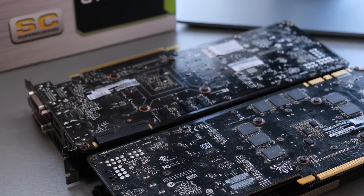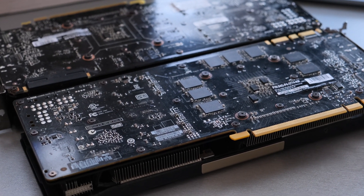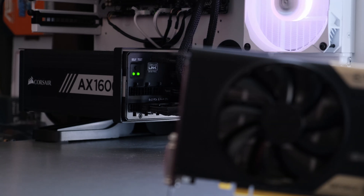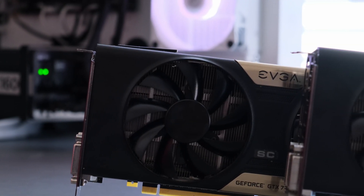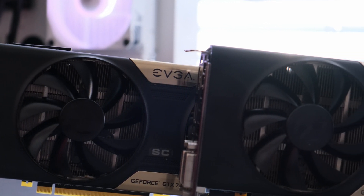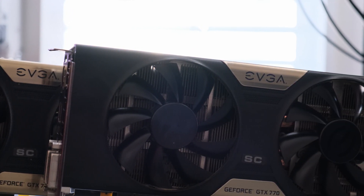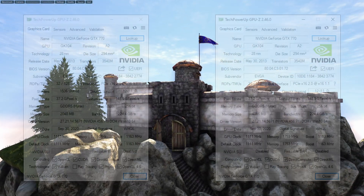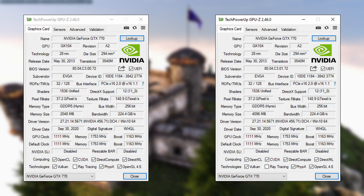At first glance, they do look identical, but there's one major difference. Because the 770 was available with either 2 or 4GB of GDDR5 memory, I thought it would be interesting to compare the two in a bunch of games and see if having double the amount of memory actually matters with cards of this age. I've used games and settings that would exceed 2GB of allocated VRAM in an attempt to hurt the lesser equipped card. Let's first try Heaven Benchmark.